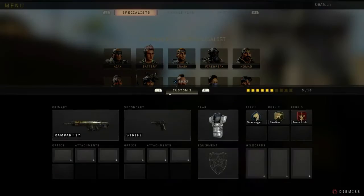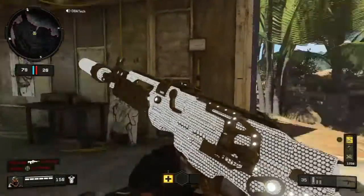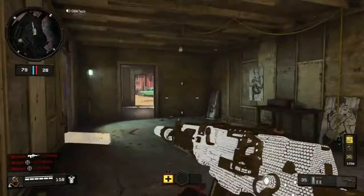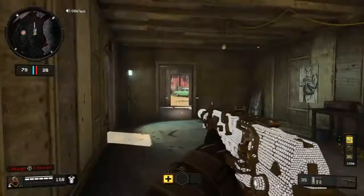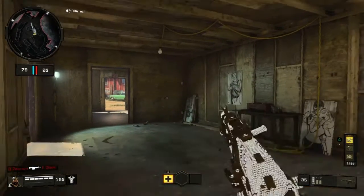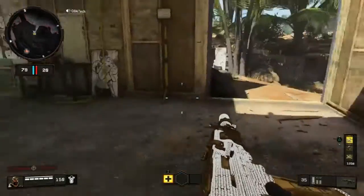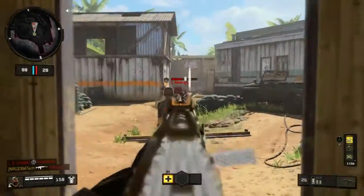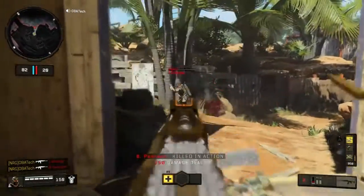Now we're gonna be moving on to the KN-57. This is the classic diamond version — obviously this one isn't completely stock, it has a suppressor on it as you guys can see. The suppressor is completely diamond as well, it looks really nice. I think this one's my favorite so far — I really like it because the whole gun is literally diamonds, it looks so nice. We're gonna get back to you guys with the last phase in a couple seconds.